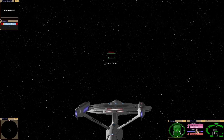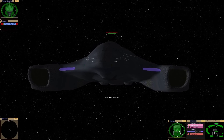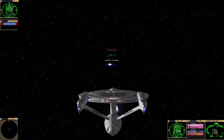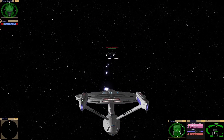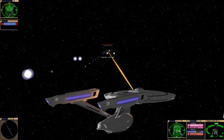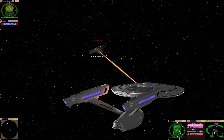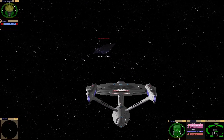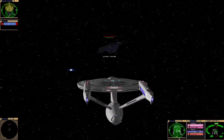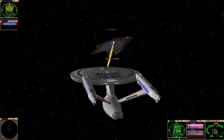Okay, when I said bigger I meant bigger. I'm going to go up against the Devore warship. If you know anything about these ships, they are very very powerful — I always underestimate them, but they can easily match a Sovereign class's firepower easily. No wonder Janeway tried to cooperate as much as possible when dealing with them.